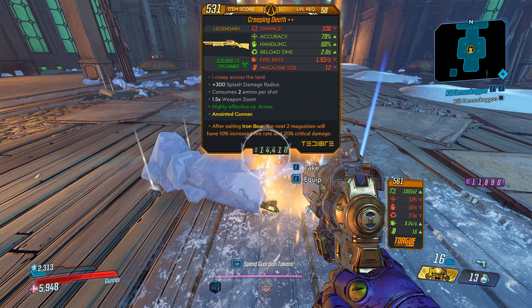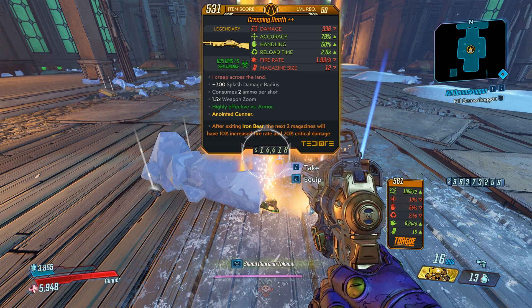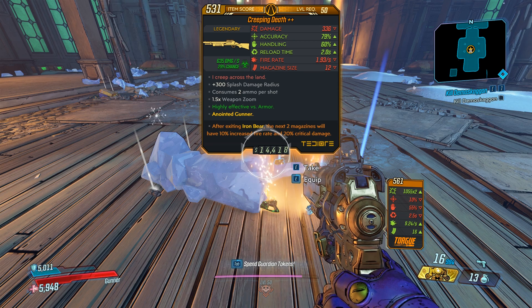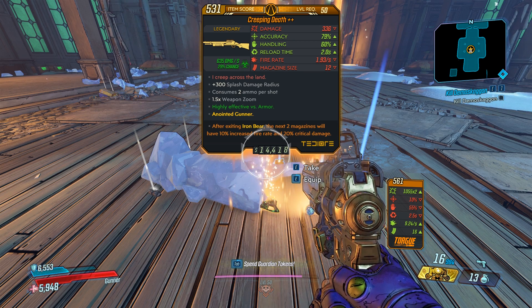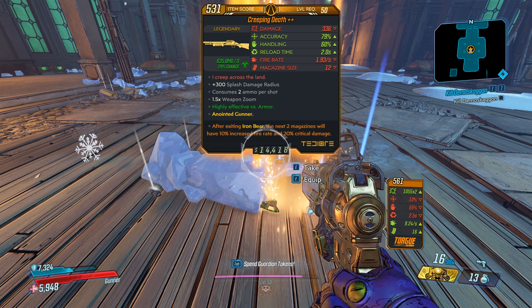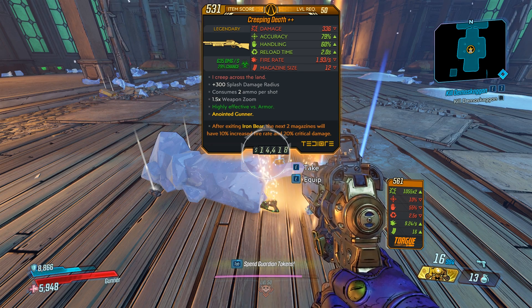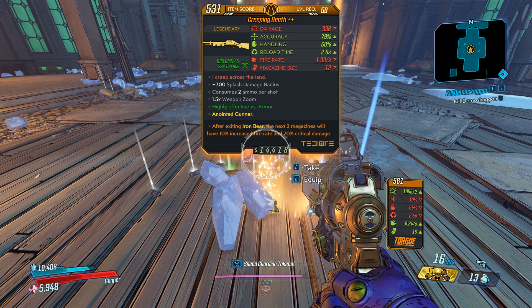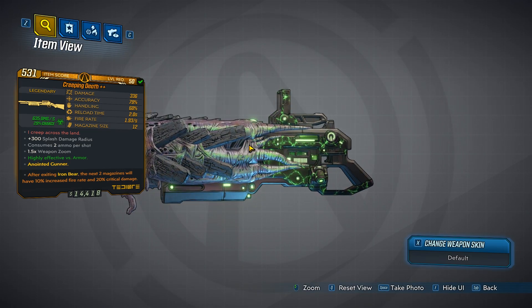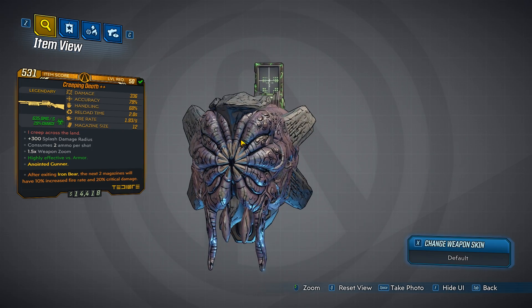It is a reference to Metallica — I like that. Damage is pretty low. It is a TDR. Accuracy and handling are mid-tier. Reload is fast. Fire rate is slow. Mag size 12. Red text is: 'I creep across the land.' It has 300 splash damage radius, consumes 2 ammo per shot, and it is corrosive. This one also happens to be anointed for the gunner. The weapon skin is pretty cool — it's got green lightning and an alien barrel. Very creepy.